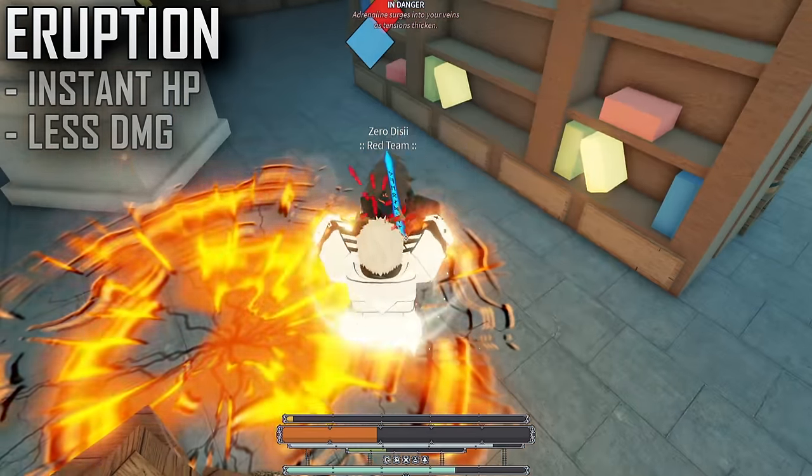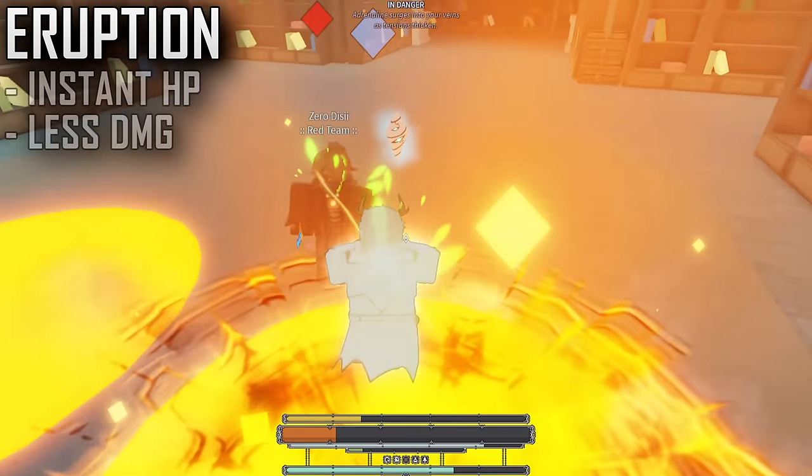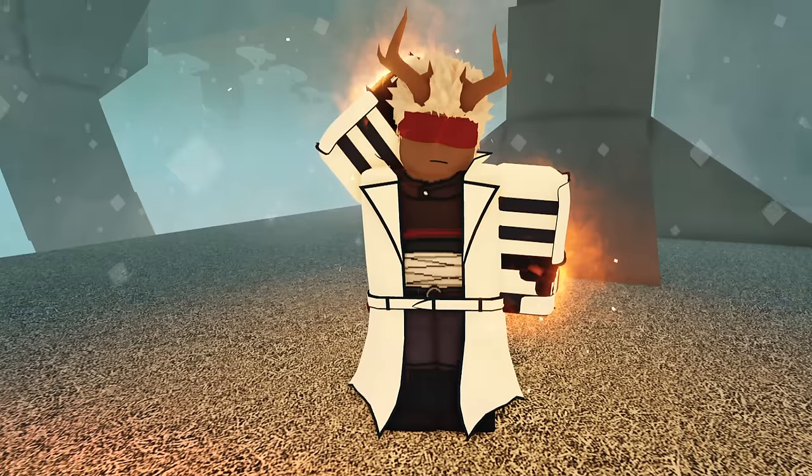Eruption Path functions in a similar way. The amount of damage your eruptions deal is reduced, but it provides the user more chunks of healing compared to a slower damage over time burn, and it's more consistent.